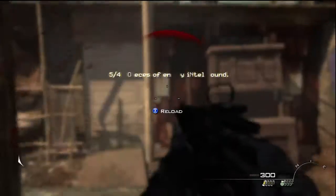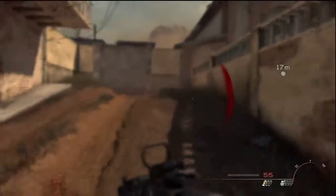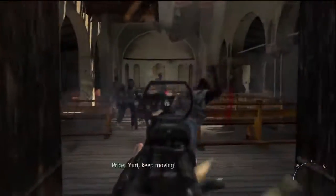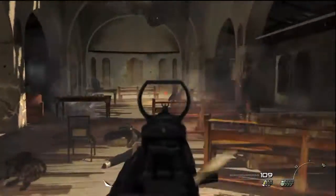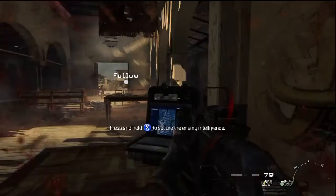The final Intel in this mission is in the church. After you've pushed forward and go into the church, quickly kill these guys, and it's right at the back where the bishop would stand. There's your last Intel in this mission.